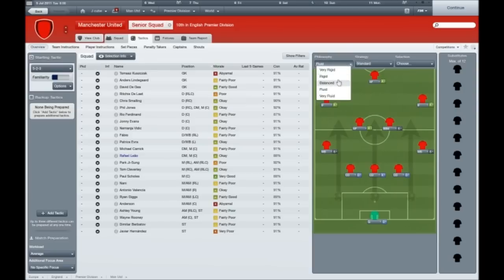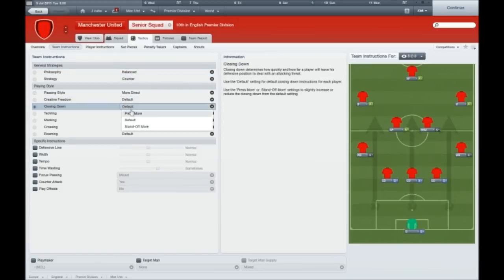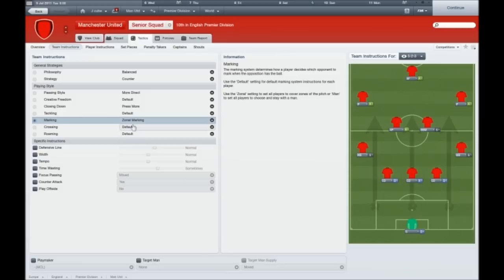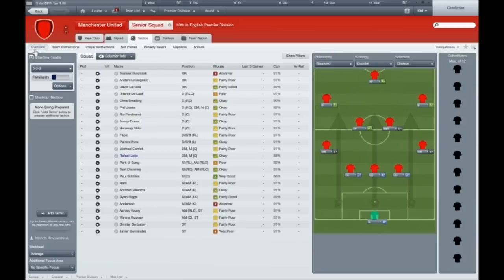That's why I'd recommend playing attacking. By the way, for the philosophy keep it balanced, and I would use counter — you can use defensive as well. For team instructions: counter, balanced passing style is more direct, press more, and zonal marking. For defensive line that's normal, width is wide, and tempo is up to you. If you're in the lower leagues use normal, but if you're a good team like Man Utd or Arsenal, use quick — though I probably wouldn't use this tactic for a good team anyway.